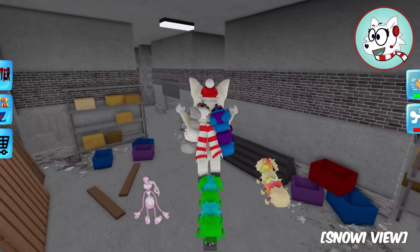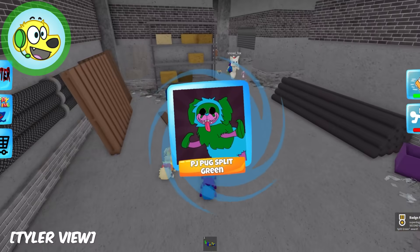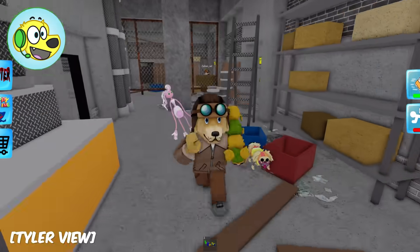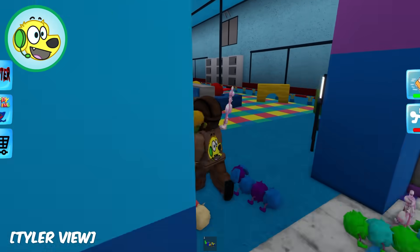I just jumped out of the bed! I see the PJ Pug split green - look, it's behind me! Let's go see what's going on in statues - I bet we're gonna find the big PJ Pug!